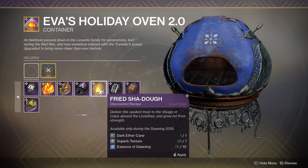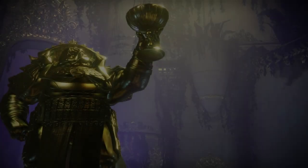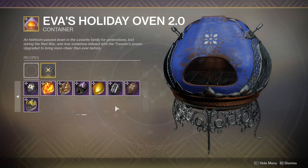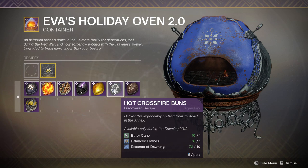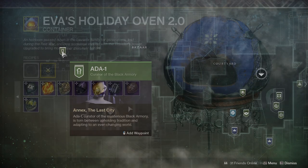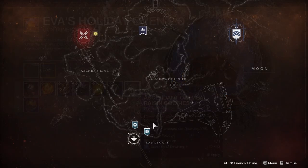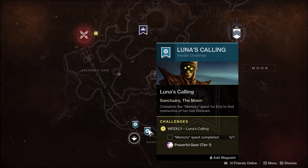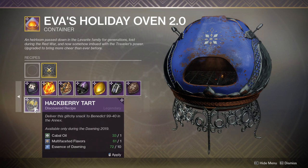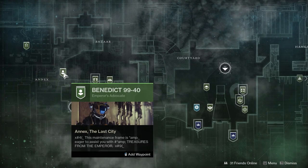Next up, we have Fried Shadow — this is made with Dark Aethercane and Superb Texture, and it's given to Kallus. However, you don't actually have to go to him like Riven — it's simply the Visage of Kallus statue, which is located in the Tribute Hall. Next, we have Hot Crossfire Buns, made from Aethercane and Balanced Flavors, and delivered to Ada-1 in the Tower Annex. Then we have Ascendant Oatmeal Raisin Cookies, made with Chichen Powder and Finishing Touch, delivered to Eris Morn on the Moon. And finally, we have the Huckleberry Tart, made with Cabal Oil and Multifaceted Flavors, given to Benedict 99 in the Tower Annex.